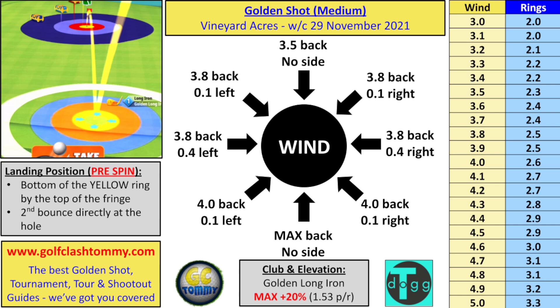Let's take a look at the text guide made by our friend Tony Richardson — link to Tony's YouTube channel is directly in the description. Landing position pre-spin: set the target before adding spin, bottom of the yellow ring by the top of the fringe, second bounce directly at the hole. Direct tailwind: max backspin or side spin. Left-to-right tailwind: 4 backspin, 0.1 left spin. Right-to-left tailwind: 4 backspin, 0.1 right spin. Left-to-right crosswind: 3.8 backspin, 0.4 left spin. Right-to-left crosswind: 3.8 backspin, 0.4 right spin. Left-to-right crosswind with headwind: 3.8 backspin, 0.1 left spin. Right-to-left with headwind: 3.8 backspin, 0.1 right spin. Direct headwind: 3.5 bars backspin.